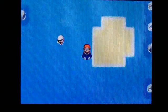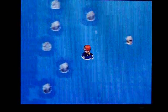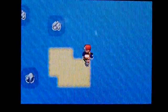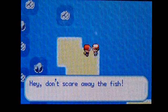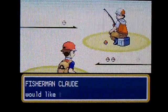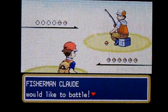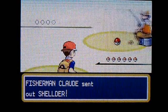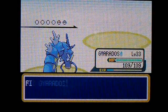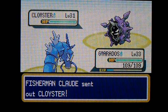Continuing on, there's nothing over here — no trainers or anything. Continue on down the route, still no one. Hey, there's somebody. Don't scare away the fish — I'm so sorry! Fisherman Cloud has two Pokemon: his first one's a Shellder, level 31, and his other Pokemon is a Cloyster, level 31.